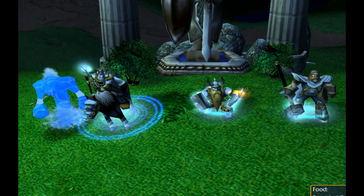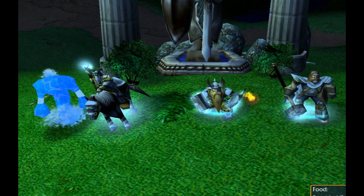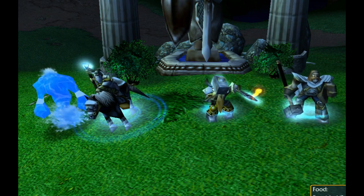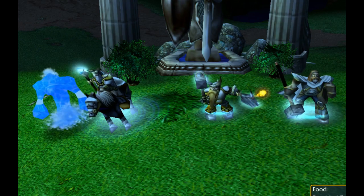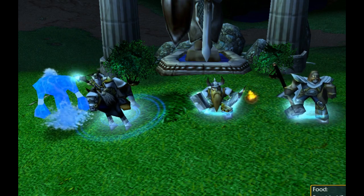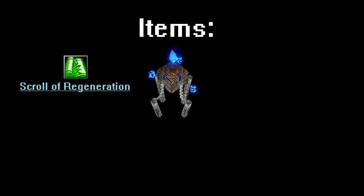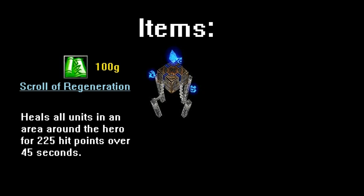Human is a very vulnerable race in the early game, but becomes one of the most powerful races later. Because of this, you can expect to take some losses creeping as Human — it's important not to become too scared and keep pushing forward. You can rest easy knowing that if you survive long enough and get enough creeping done, you'll be in a very good position later. One item that will help you creeping as Human is the Scroll of Regeneration, which costs 100 gold. When used, it heals every unit in an area around your hero for 225 hit points over 45 seconds. Human is a race with many small supply, low hit point units, so at times the Scroll of Regeneration can have insane value when healing.